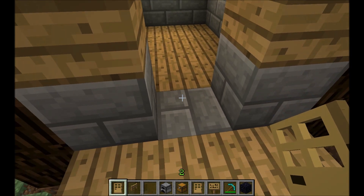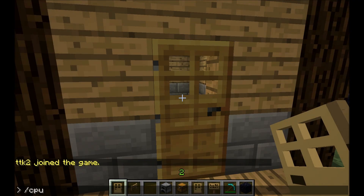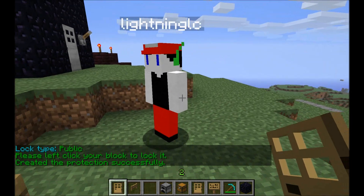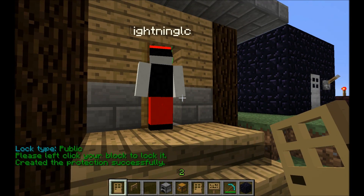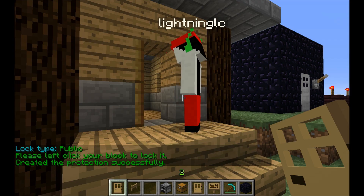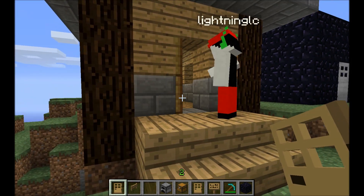All these commands work on all protectable items, which also include signs. So if I place a door and type /cpublic, this is the lowest level of protection. It means people like Lightning here will be able to open, close, and interact with the item. For example, if I cpublic the chest, Lightning would be able to open and close the chest and take stuff out of it.